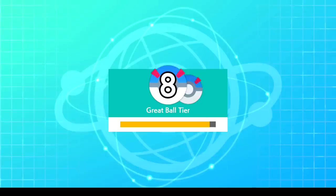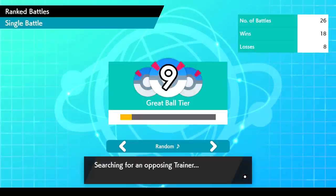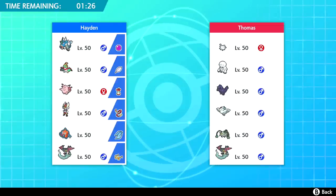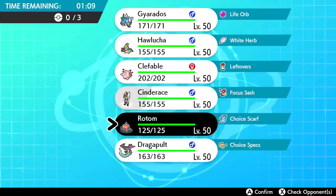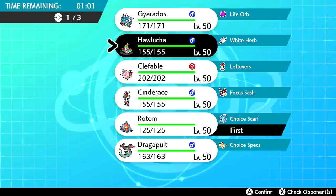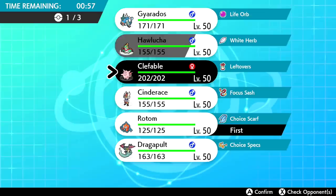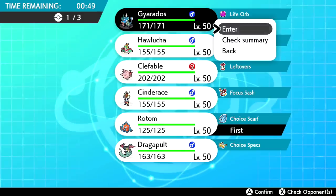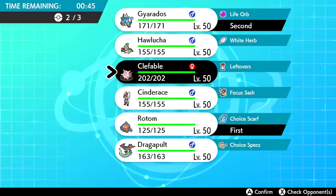We don't gain much from wins these days — we need to step it up. We're 18 and 8, still not bad but could be better. New opponent Thomas: another Galarian Darmanitan, extremely standard team — scary. Also Corviknight, Togekiss, Ferrothorn, and Dragapult. I kind of want to lead Rotom again. Unburdened Hawlucha could do great with Close Combat but their team has Corviknight and Togekiss. We'll bring Gyarados and Clefable — Clefable is too good not to bring.